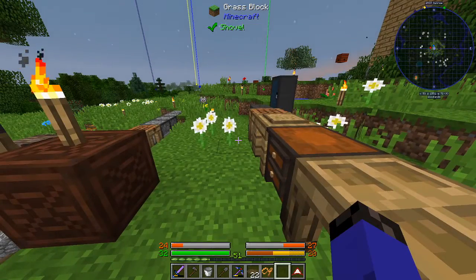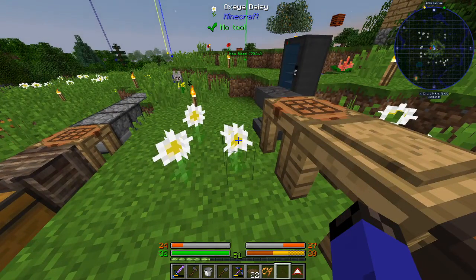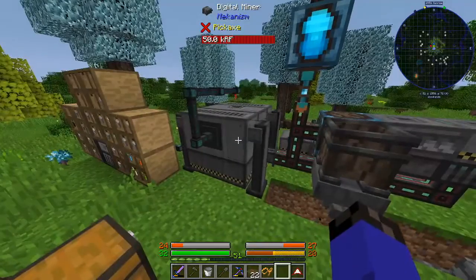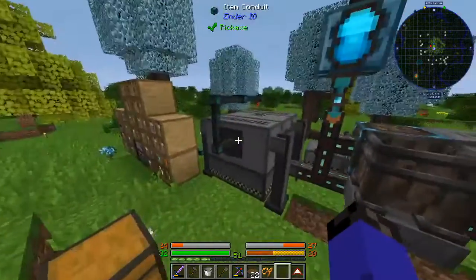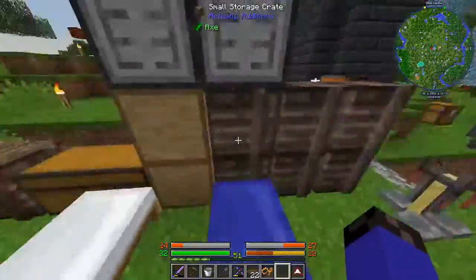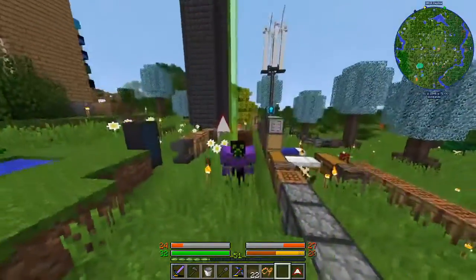Are you tired of burning fossil fuels to produce electricity in your block world? I have something to show you: wind generators! Using your digital miner, you can strip all the resources out of the ground without burning fuel. It's completely clean and efficient. Don't worry about the resource cost, because they'll continuously produce electricity. Today's episode is going to be Mekanism.